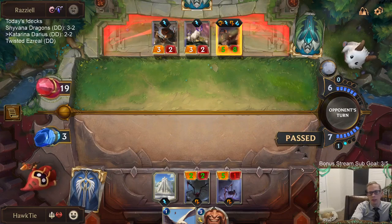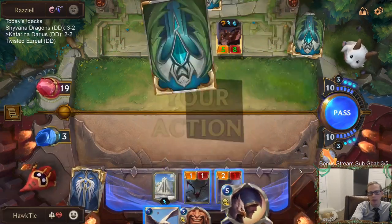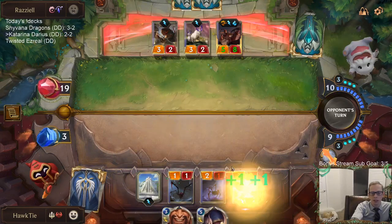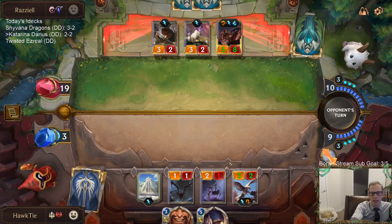When you draw something good like a Darius — or Katarina, Katarina would be nice. Katarina was our best draw. We've drawn one Katarina this game out of our champions.